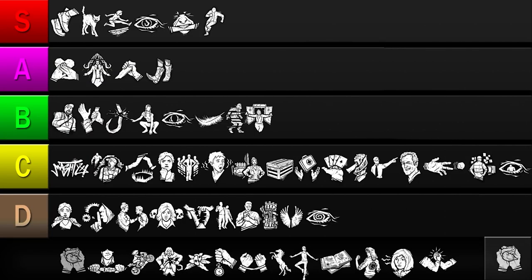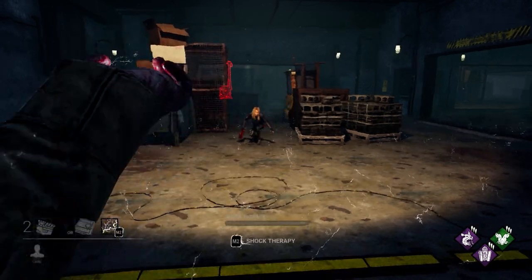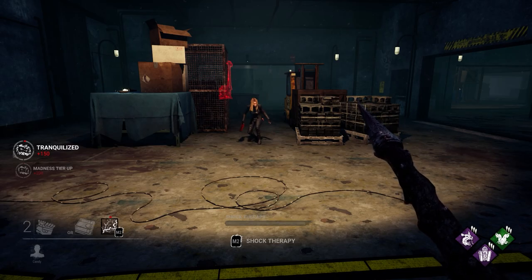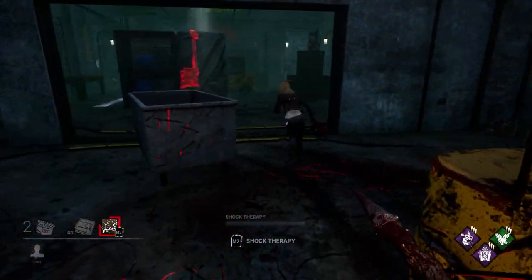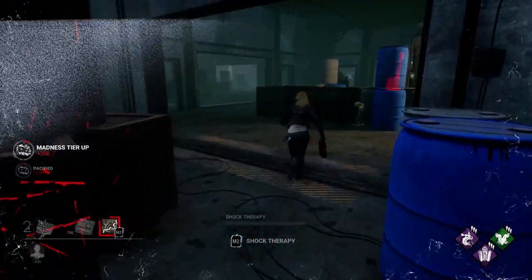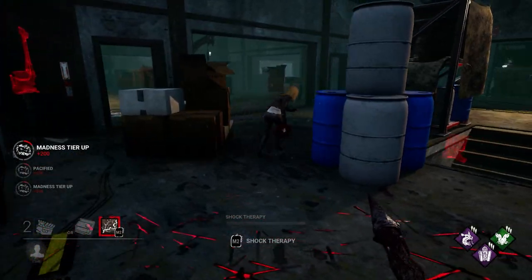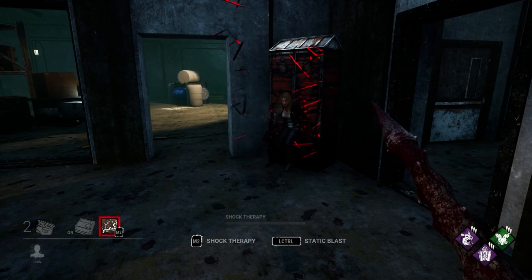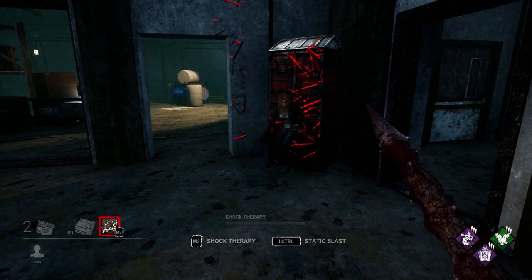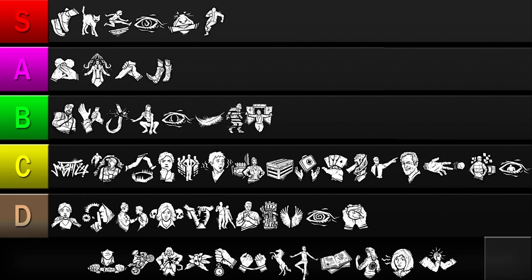Our next perk is Calm Spirit. This prevents you from screaming and disturbing crows. While some killers like Doctor and Clown have powers that make survivors scream, it's a mechanic that doesn't really come into play that often. And while crows can give away your position, they're one of the less important tools killers use to find survivors. So unless the killer is Doctor or Clown, most of this perk's potential will be wasted. Given how small the odds are of getting use out of this perk, I'll be putting it in the D tier.